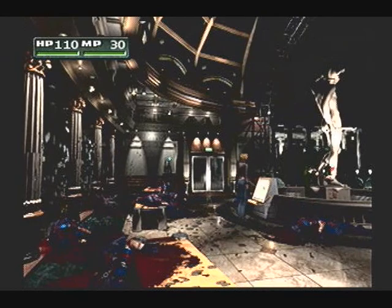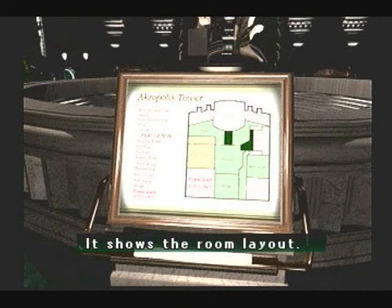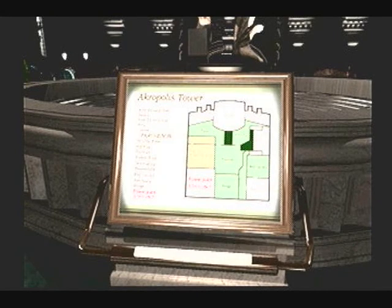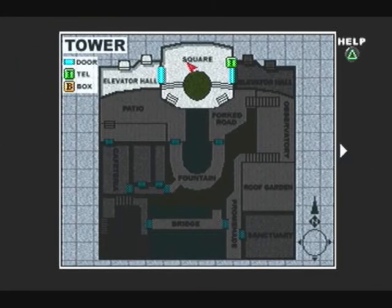Fortunately, we have here a map of the rooftop. Now there's a nice little secondary function to the GPS here. Once the map fills out, when I go from area to area, you will see that certain areas will appear in red. These are hot zones. That means NMCs have infested the area. If you go there, you can get into a fight.